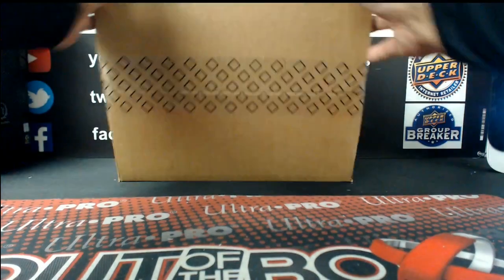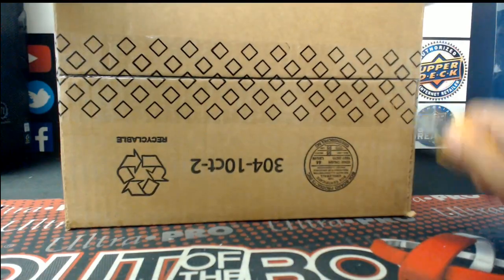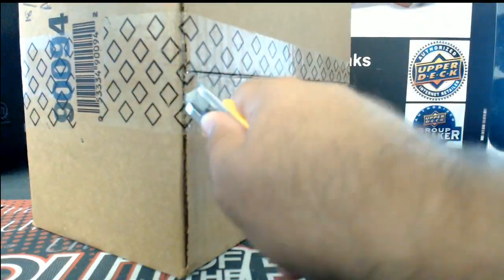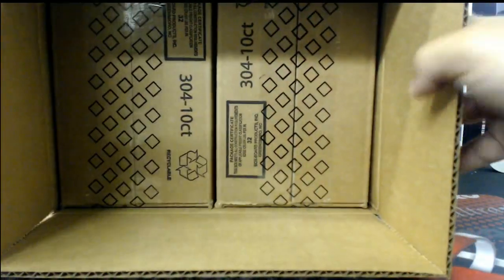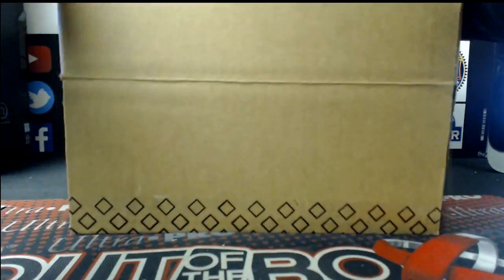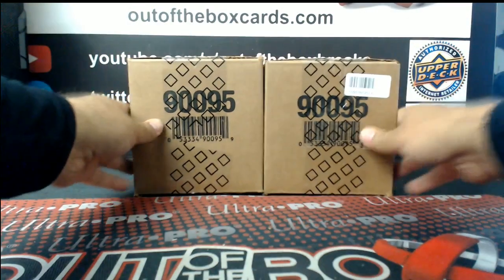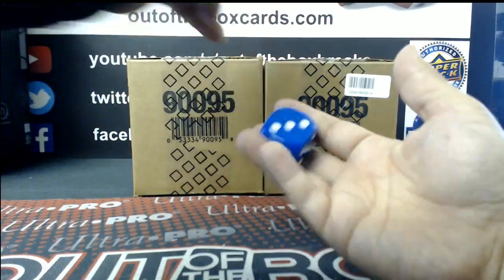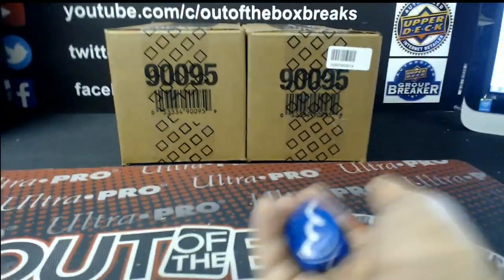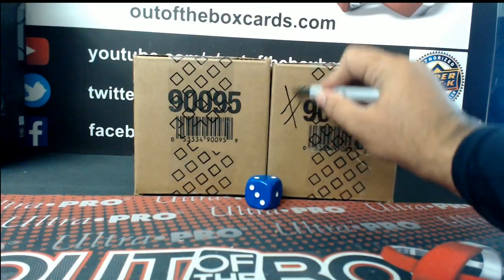We've got a fresh case — a fresh master. Let's crack her open. We got big blue to make the decision. One, two, or three, we'll use the inner on the left. Four, five, or six, inner on my right. Two — so we'll use the one on my left. We'll mark this one for part two.